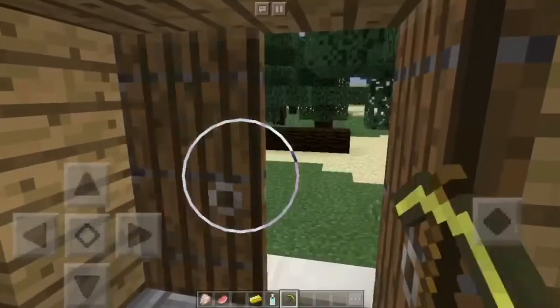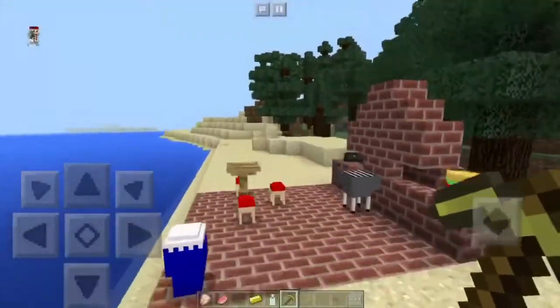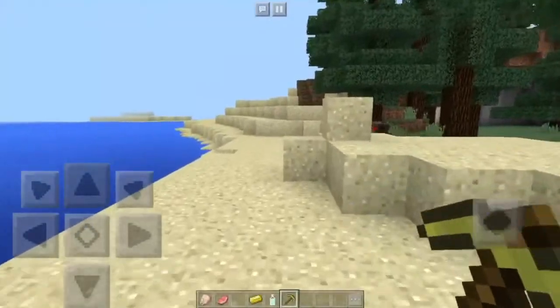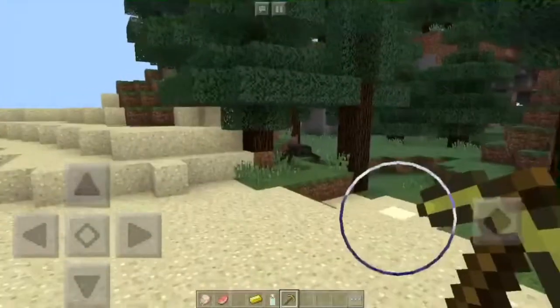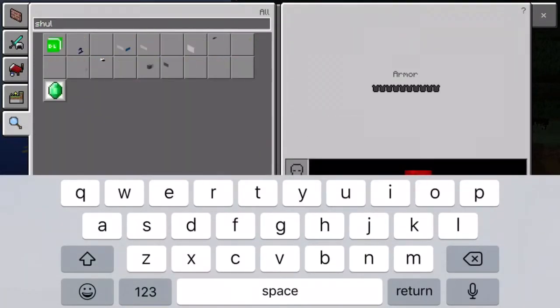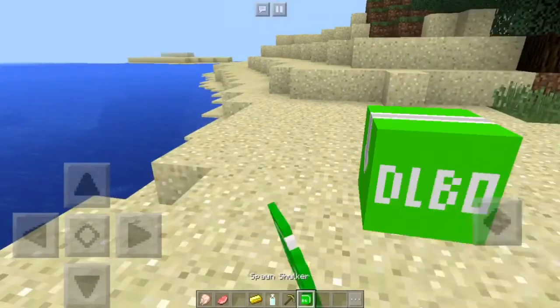I just broke my house — not to worry. Back out to the barbecue area, past it, I'm going to show you how this works. If you go into your search in creative mode and look for 'shulker', it'll give you a default box. Place that down.